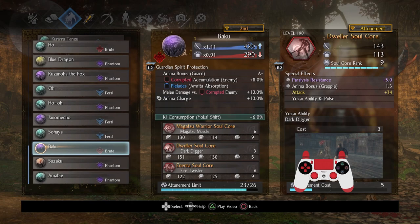For a core that has more anti-human capabilities and can be very valuable in helping you set up all sorts of combos, Dweller is great — and it has Anima Generation. Anima Bonus on Grapple, which hopefully you are doing very frequently now that you're on Demon, and you can turn that into an even greater bonus. Now going back to Magatsu Warrior — the Anima Charge bonus isn't necessarily too valuable on Ferals, but is great on Brute Cores and Phantom Cores. That's why I recommend you get this up to 30, plus the whole active skill damage when you get the chance.